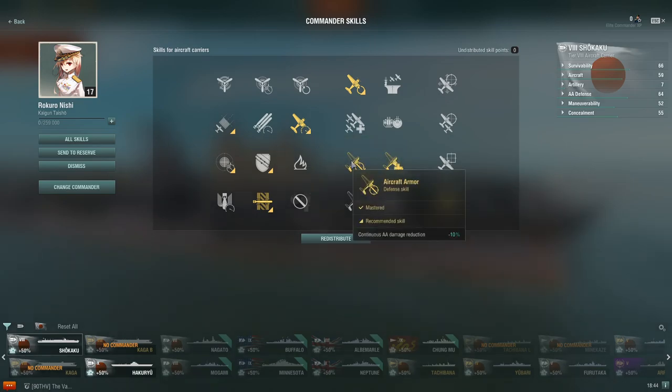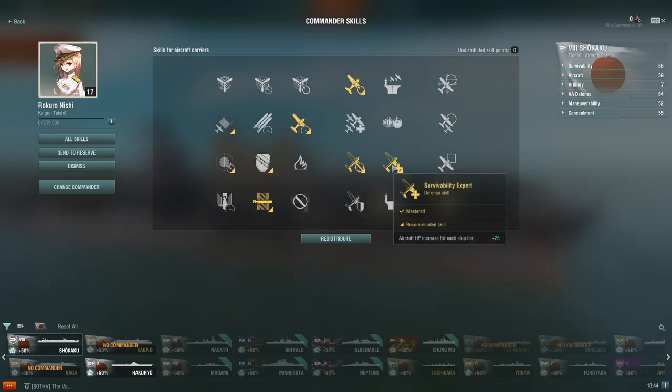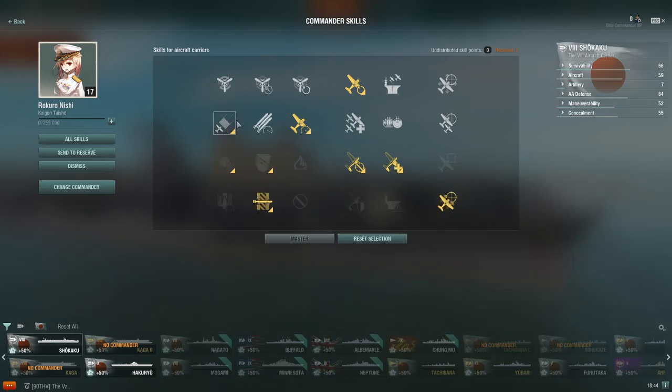Aircraft armor reduces AA damage. Proximity fuse means your torps do more damage when they hit the torpedo protection of battleships and some cruisers. And then survivability expert. That's your basic 15 points right there. And then torpedo bomber at 15 points.